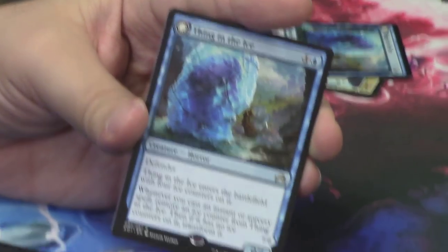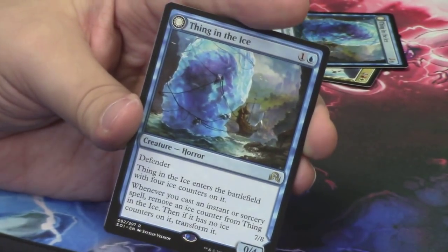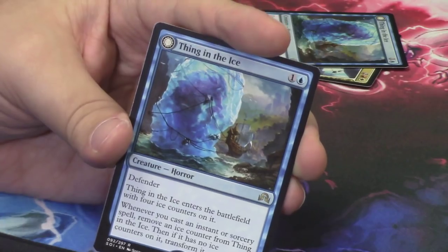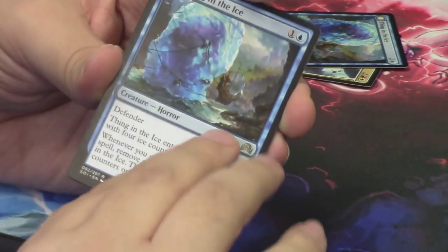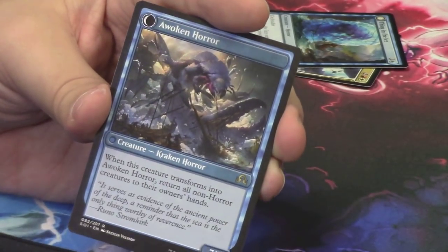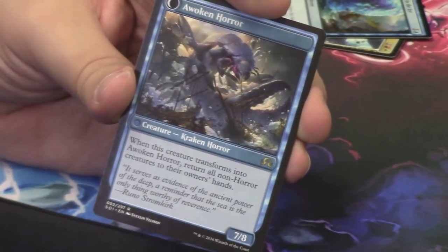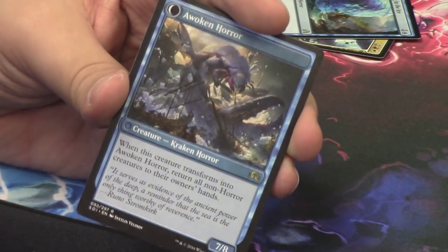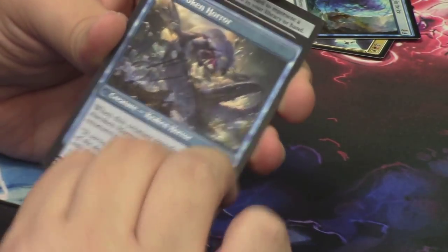And it is our third Thing in the Ice — I love this card. I'm so happy that we have three. The set is huge and yet we have three of these Thing in the Ice cards. It flips into the Awoken Horror. Most people wouldn't be happy to get three of the same rare, but I love it. Super happy about it.